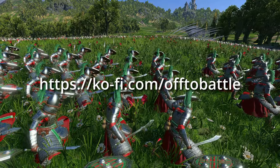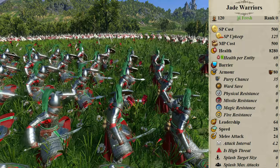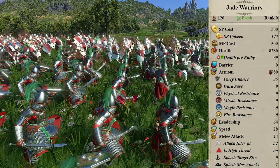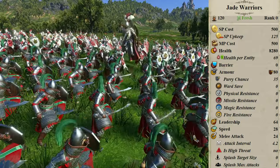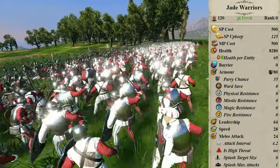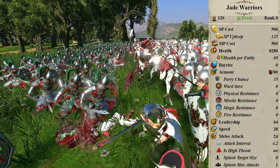On Ultra, Jade Warriors come with 120 models and 8,280 hit points, markedly less than the longspearmen, and are more expensive than Empire Swordsmen, of course. Armor is 80, with a bronze-class infantry shield blocking 35% of small-arms fire from a frontal arc. Leadership is 64. Speed is a Chaos Warrior level 28, which is to say slow as molasses. Melee attack is 24, which is obscenely poor. Attack interval is 4.2, which could be worse.